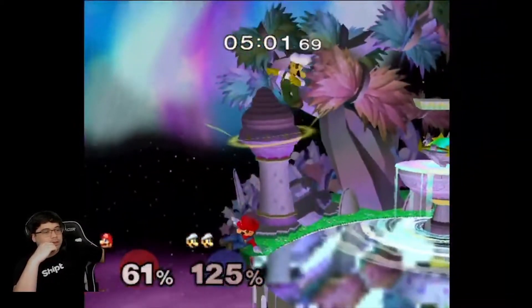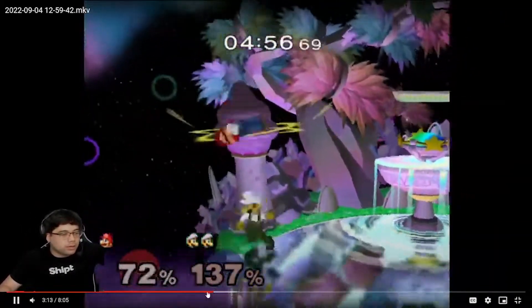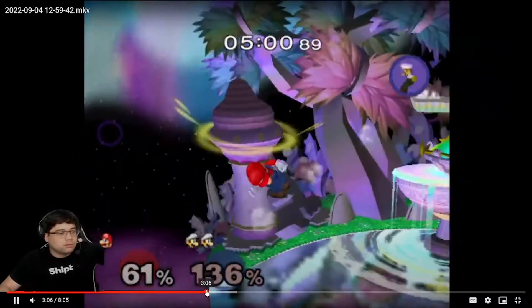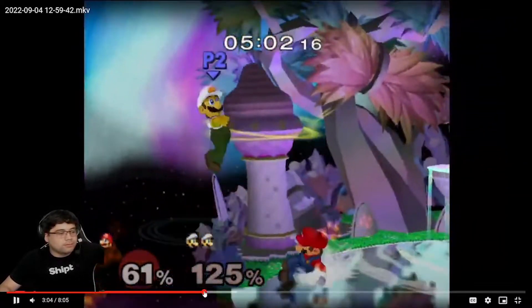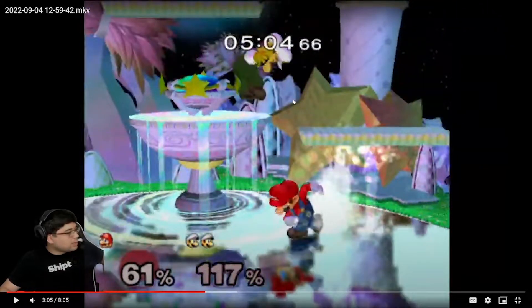A little slow on the nair — that could have been a true combo and you could have gotten a harder hit. Since you didn't get the harder hit, he stays on stage. Right here when you get that forward air, you gotta confirm — you could have double jumped nair immediately, gotten the strong hit, forced him off stage. I think he's still in range to grab ledge.